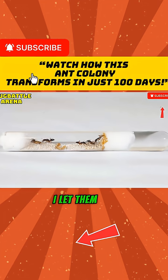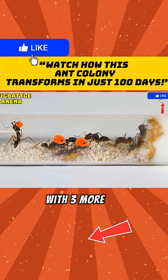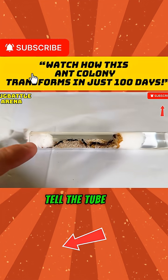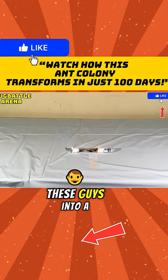Since the colony now had a bit of food, I let them grow even more. And oh boy, the tube was starting to get crowded now, with three more workers and one more about to hatch. While this is great for the colony, the tube is getting extremely crammed — some of the ants can't even walk around. So I'm gonna have to move these guys into a new home.